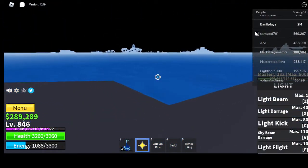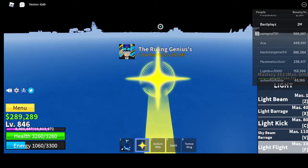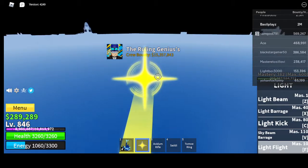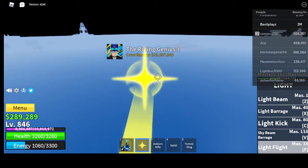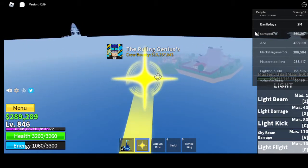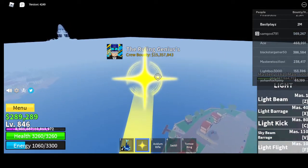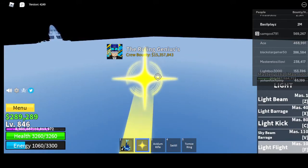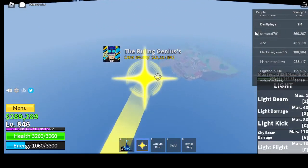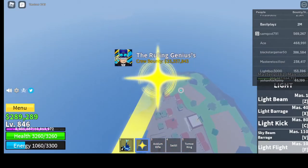Now I'm going to go to Pirate Island to show you where Black Step — aka Dark Step — is. Just saying, you need to get these all to like level 300 to get Superhuman in the new world, which is going to be very useful. So if you're in the old world, please get these all to level 300. You also need to get Dragon Breath to level 300. So my advice: just get these all to level 300.